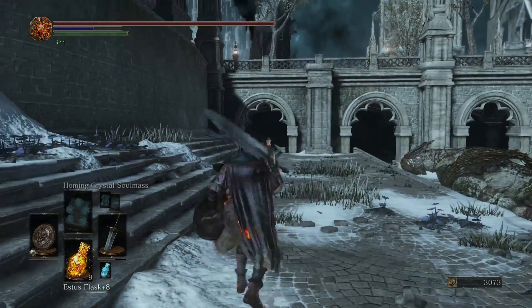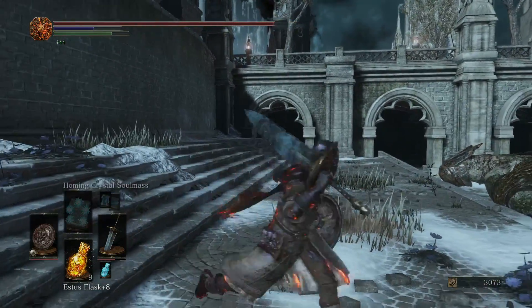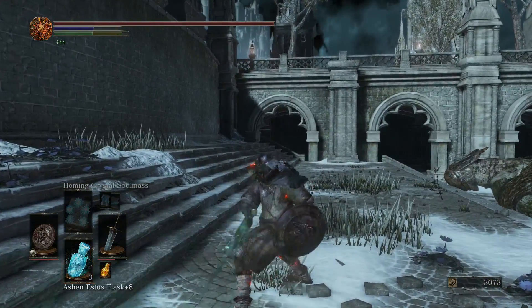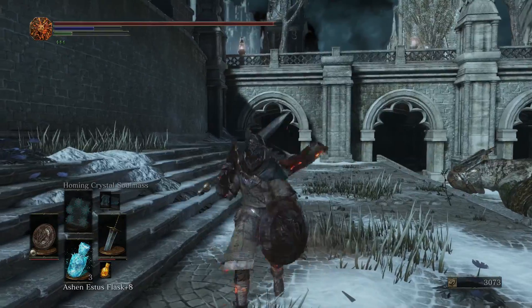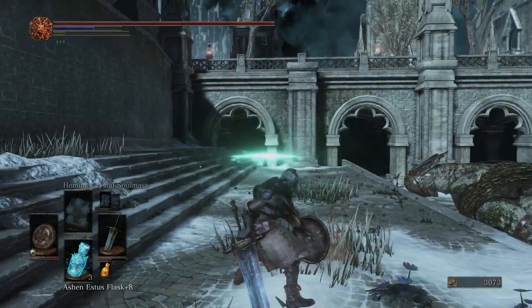Hello everyone and welcome back to another Dark Souls III weapon showcase. This time we're using the Moonlight Greatsword, which has horizontal slashing R1s. Its R2s are an overhead slash followed by a horizontal slash, and when charged, they do release beams of moonlight.